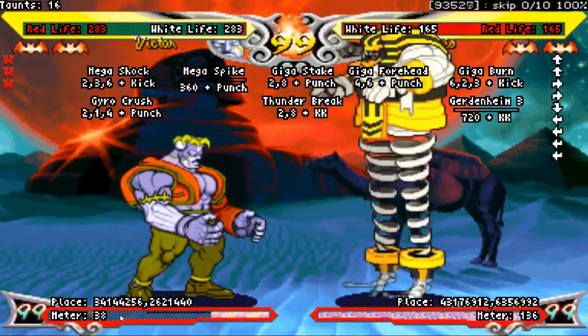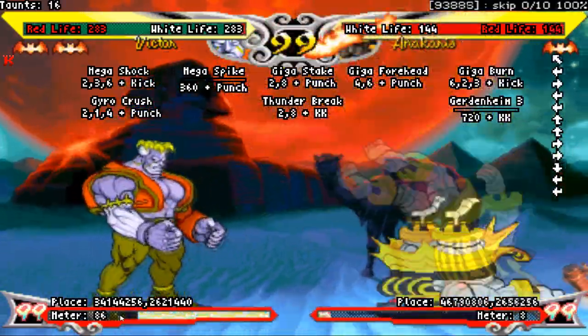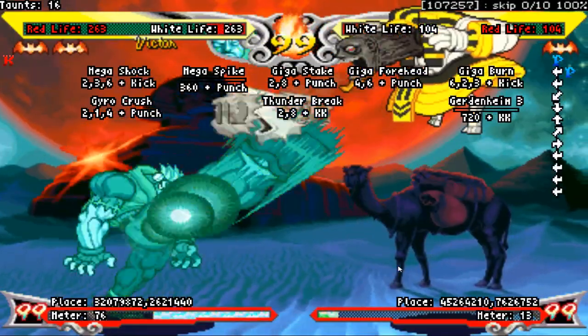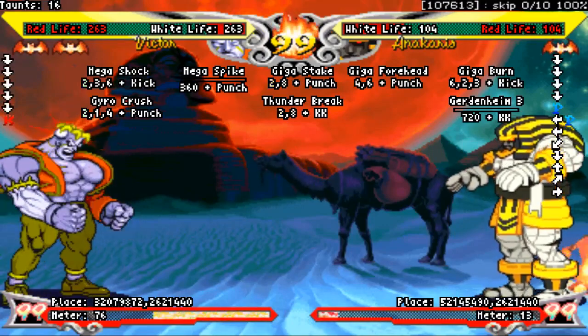Far heavy kick is great against characters who like to float around, like Jedah, Bee, or Anakaris. Let them know that bullies get the boot! Also, it is an electric normal, so you can kick fireballs out of the air, which makes you feel like a pro. That's all the standing normals — let's move on to crouching.